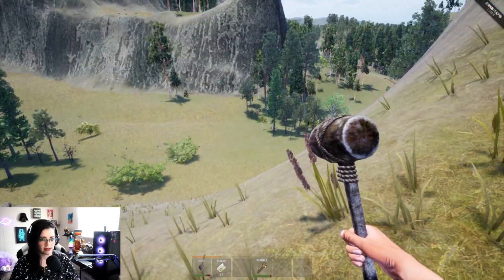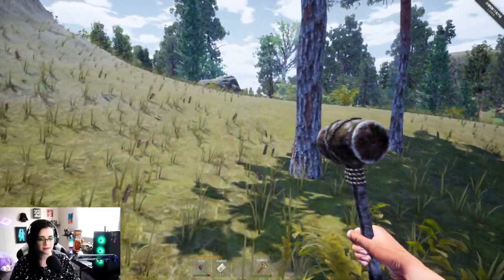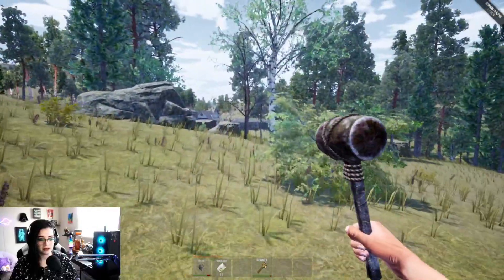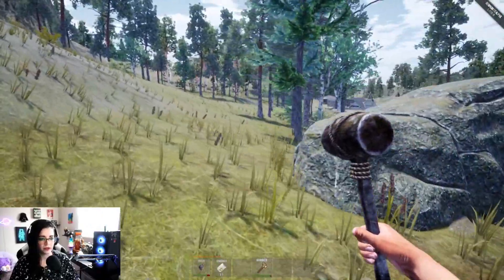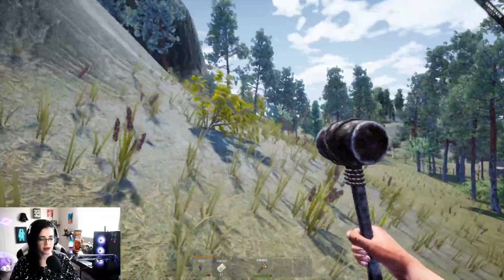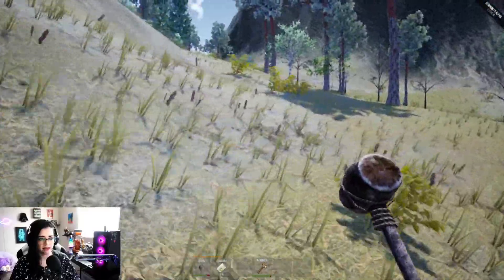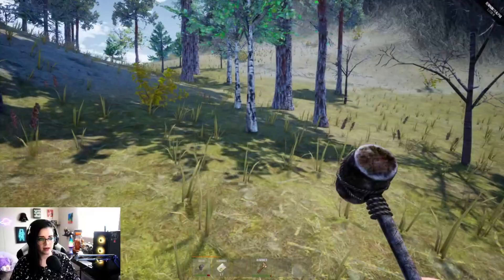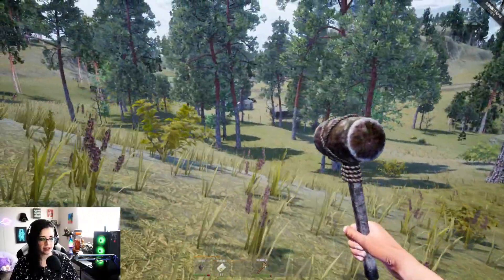This looks like a nice area — we have plenty of trees. There's that village. I don't know if I really want to be that close. We're going to swing over here — I'm going to try to figure out how to build a bow and arrow or some type of weapon because I don't think this hammer is going to do much. I would really like to go in there.